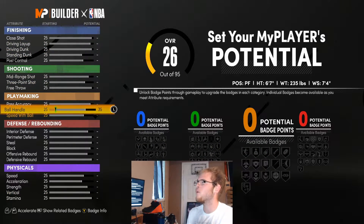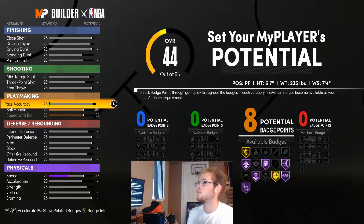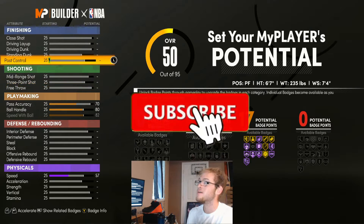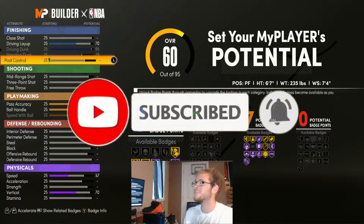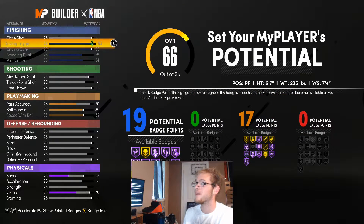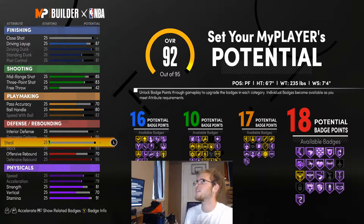When it comes to attributes you really have a few choices. Ball handle I would at least bump up to an 80 so you get those pro dribbles. I'd max out the speed of the ball too and give him some pass accuracy as well, so you're getting some playmaking badges. Definitely max out your driving dunk, standing dunk, post control — things like that so you're able to get more finishing badges. On a Giannis build you could even go driving layup all the way up to give yourself even more.